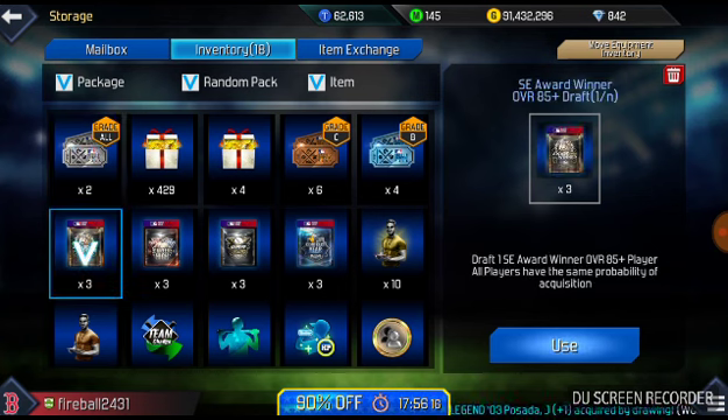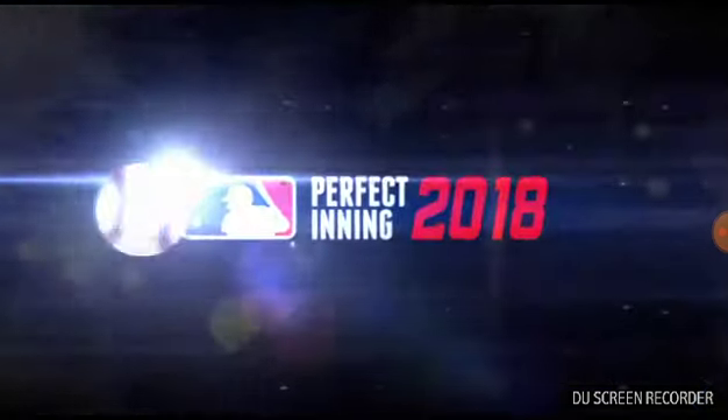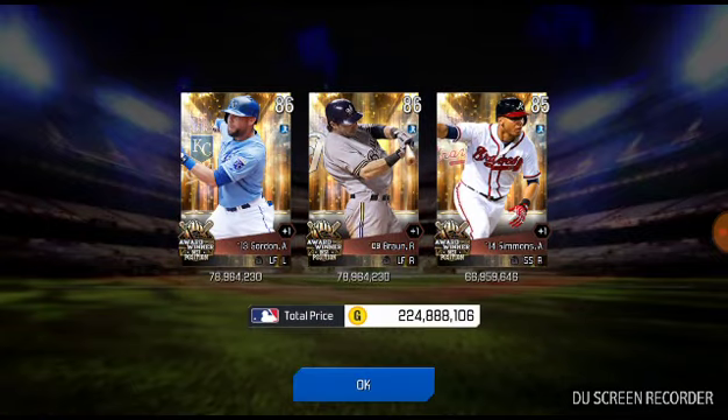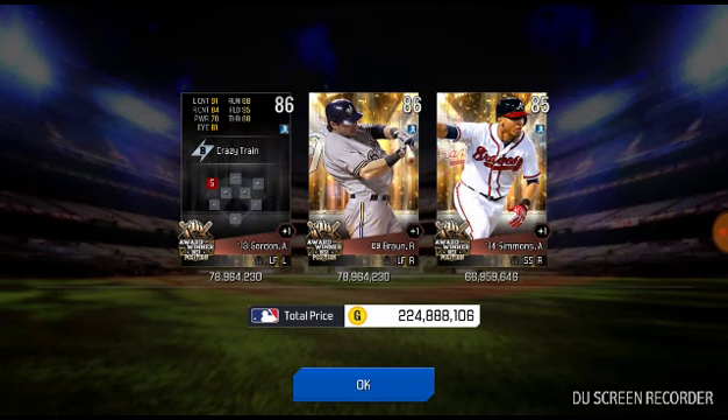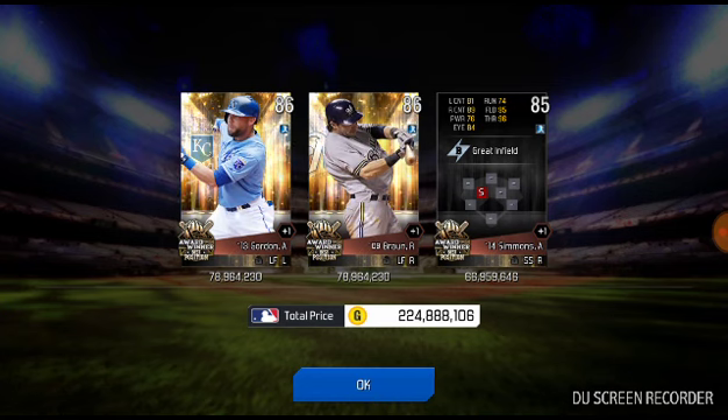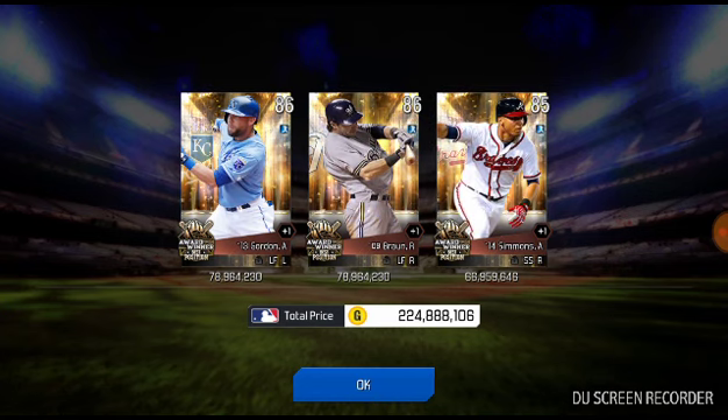So now let's get the award winner drafts out of the way. We got three of these — three, two, one — and we get two 86s and an 85 with Ryan Braun, Aaron Gordon, and Andrelton Simmons there for your shortstop. Pretty decent pulls for those.